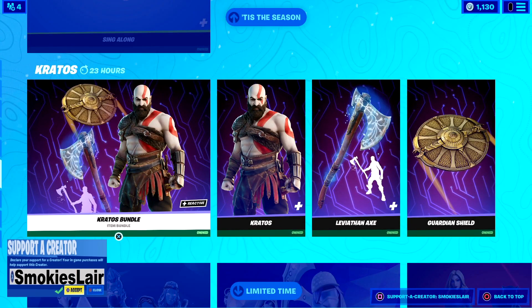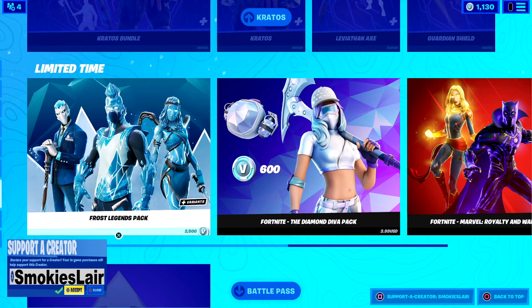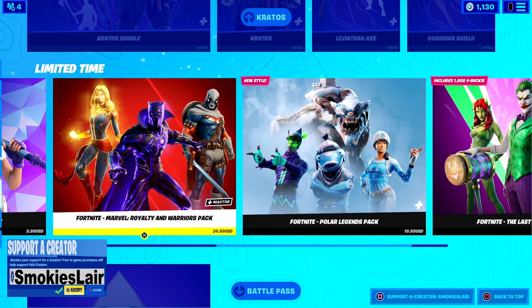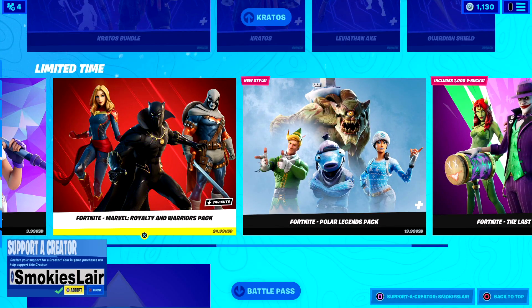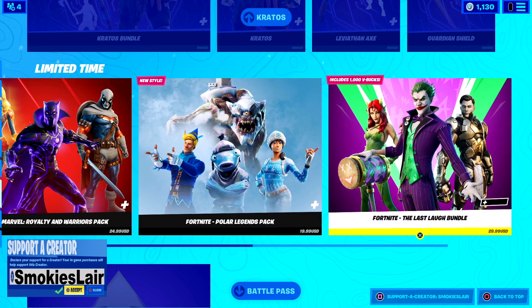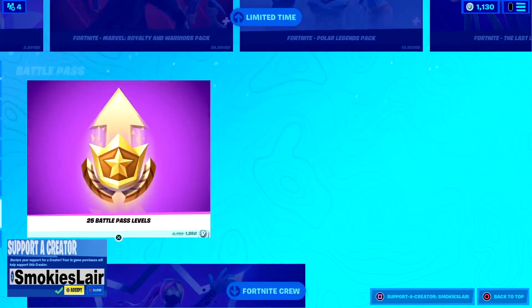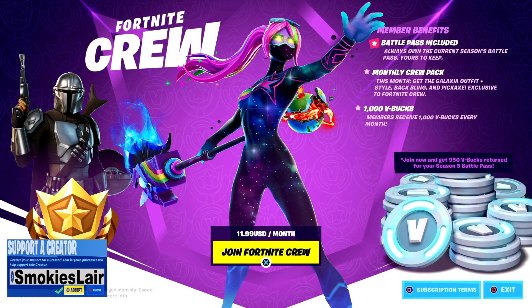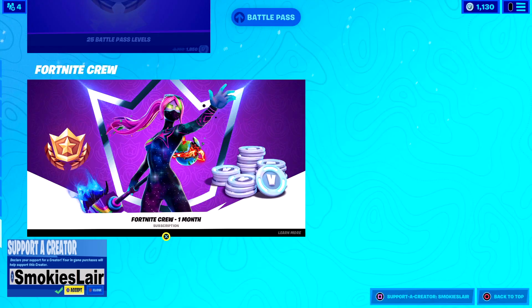Kratos' bundle is back in with his bundle, and we still got the Frosted Legends Pack, the Diamond Diva Pack, the Marvel Royalty and Warriors Pack, the Polar Legends Pack, and the Last Lap Bundle - all these have stuck around so go check them out. And of course the Fortnite Crew - grab it quick because this skin's going out soon, but for $11.99 a month you get an exclusive skin each and every month and 1,000 V-Bucks.